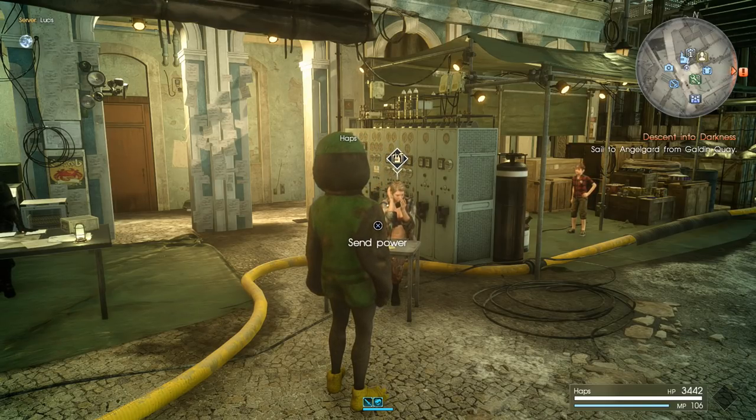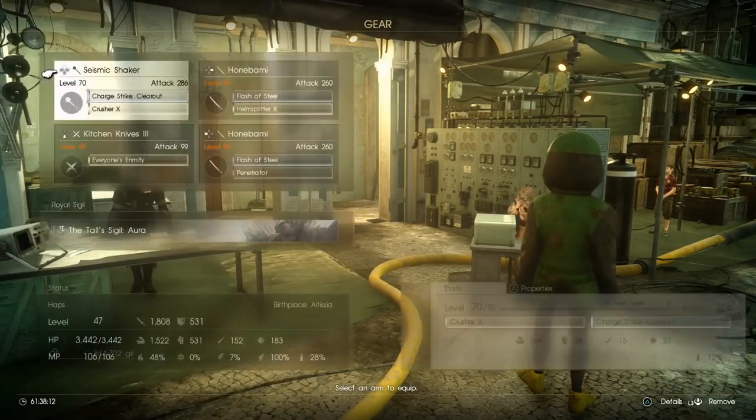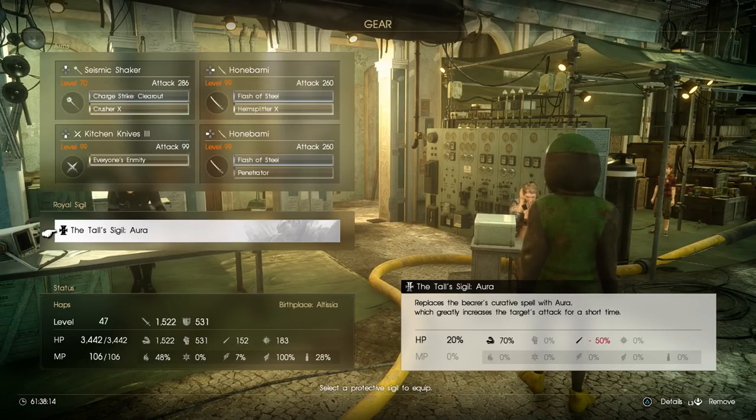We're going to be showing you what each of the sigils does and where they are on the power grid. So let's explain what a royal sigil is. If you go to your gear menu, very early in the game you'll be introduced to the royal sigil option. These are basically specs for your character. They give you increased stats and maybe decreased stats depending on which one it is, and give you alternate abilities to cooperate with your teammates or cater to your specific play style.